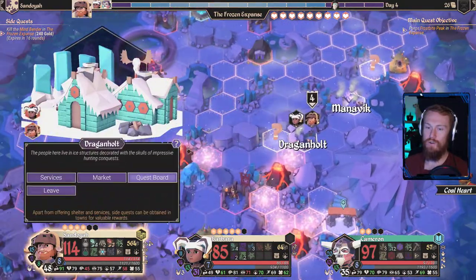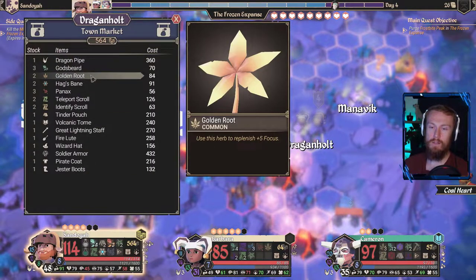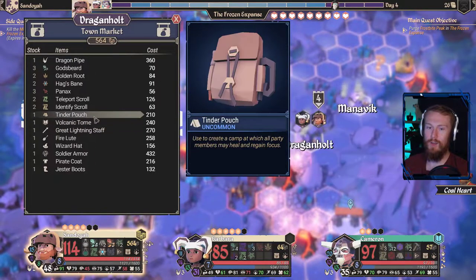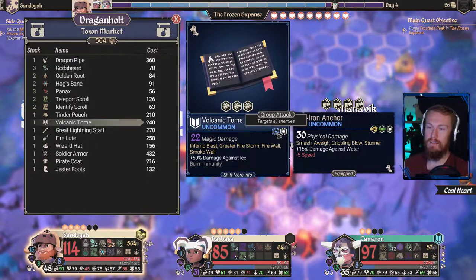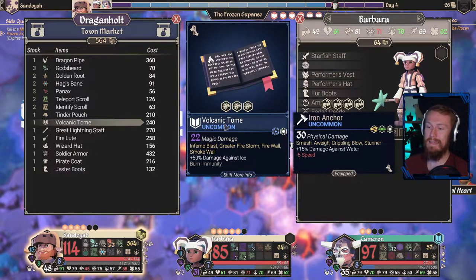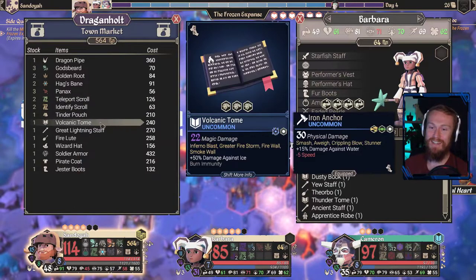Now Sandoyer's turn. What do we have here in Dragonhold? In our market, we could upgrade our pipe here as well. We do have the God's Beds; I wouldn't mind some golden roots. Teleport scroll — you guys have enough teleport scrolls anyway, so we're fine. Volcanic Tome. Not bad. Fernoblast, greater — targets all enemies. And targets a single enemy. Firewall, smoke hall. Plus 50% damage against ice — I think that is pretty good. It has more AoE and it's really good against ice.